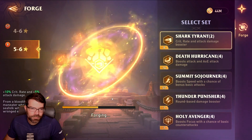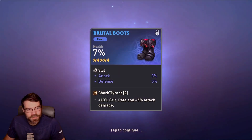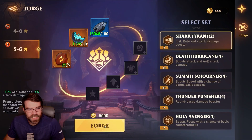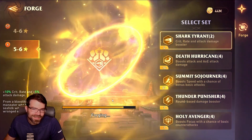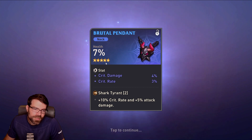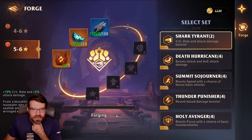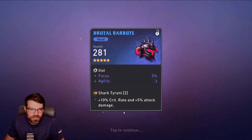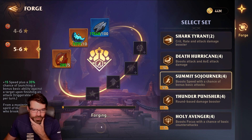Six-star was only... nope, that was a five-star. Wish you could use like triple the mats and only get six-star or something like that. Health, crit rate, crit rate, crit damage — oh, it's a five-star. Damn, tricked by the five-star again. Two more and then we'll move on to some of these. Attack, defense, crit damage. I wouldn't normally keep blue gear, but the set bonuses are much better on these, so I'll have to see. It depends on how the rolls go.